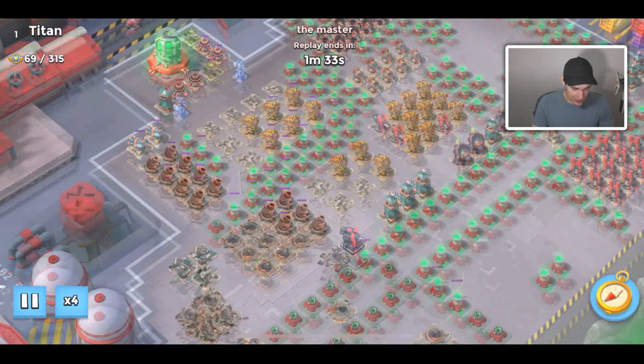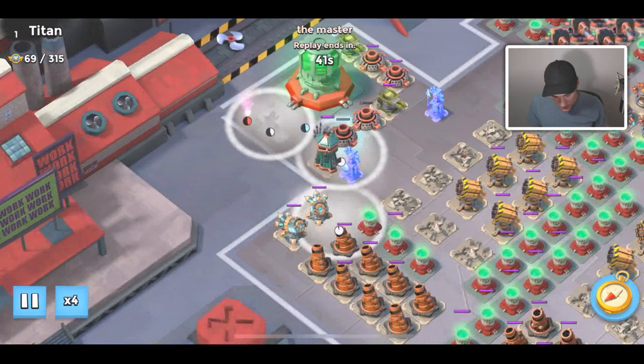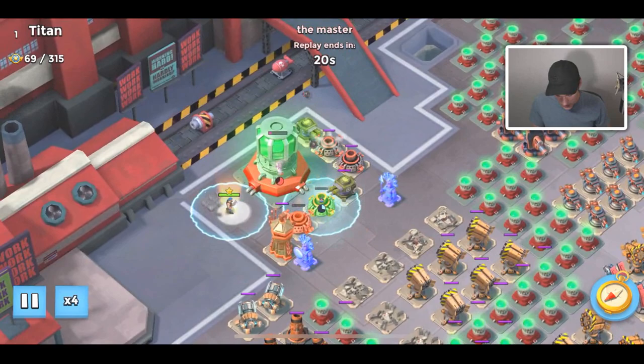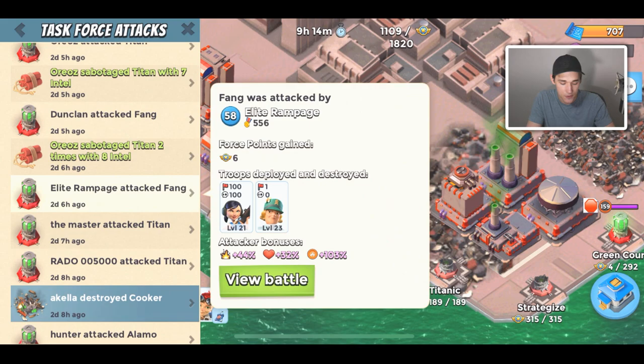Here's another player hitting Titan — a Titan should not have taken this many hits. Guys, I know I'm being harsh on some of these players. I'm so proud of this task force for beating Forlorn Hope. Please join our task forces — click the link down below if you want to join. That would be super hype. We're trying to get more members and do better attacks. If you want to grow in your operations, just join one of our three task forces.